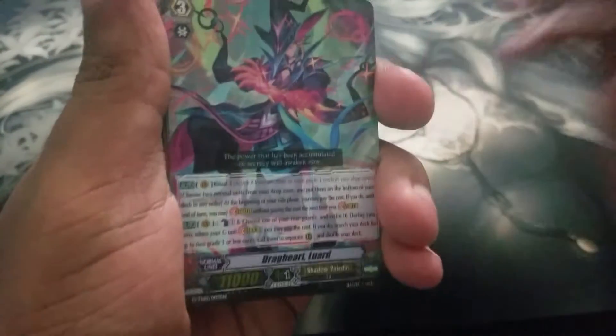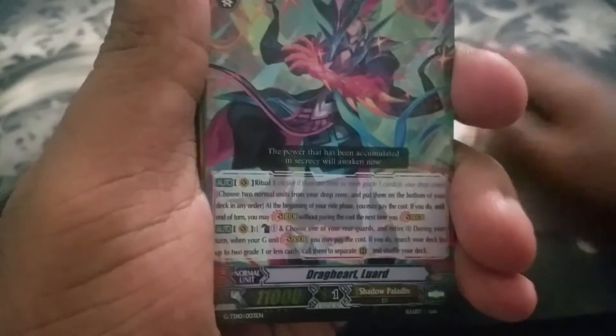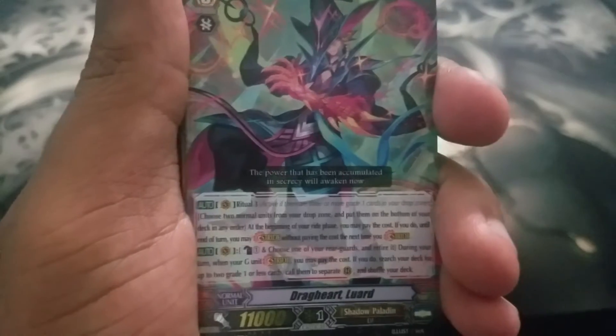We got two Carnivore Dragons. So before I do anything else, I'm going to tell you the skills for these ritual grade 3s. Choose no more than two units from your drop zone and put them into your deck — that's your stride. And then Calabash one: retire a unit, call two units from your deck to your field. That's Luward.